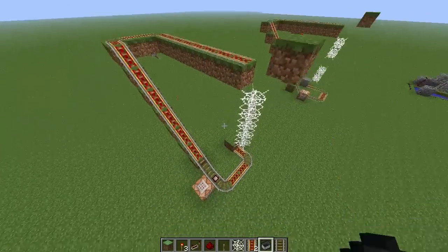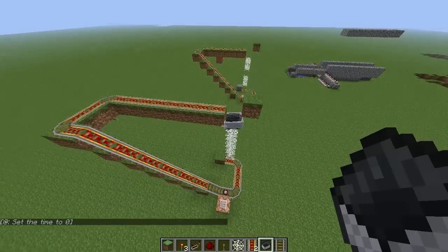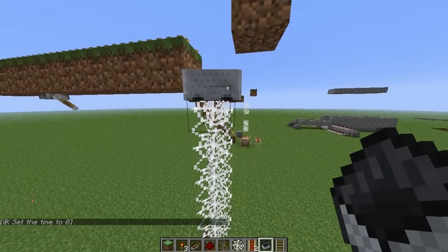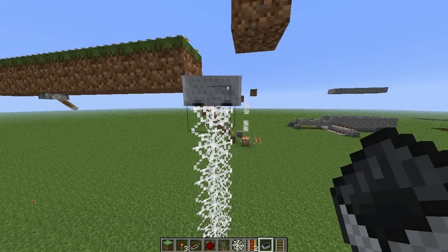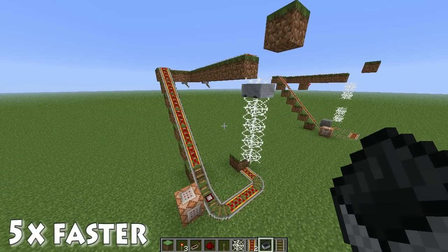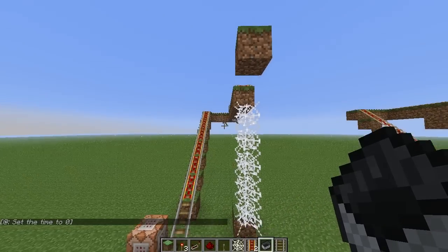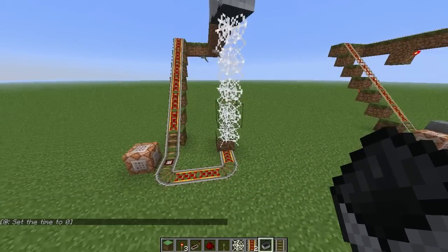That's basically all it is. So we'll put it here — it'll land and then go round, set it to daytime as you saw, go up and round, hit that, land in them, and that'll slowly start to fall down. That's going to take ages, but I'll record it and speed it up so you can see what it's like. Okay, so it's about to drop off now — there we go, and it sets it again, goes back up, goes back round. That overall was about a four-minute cycle.